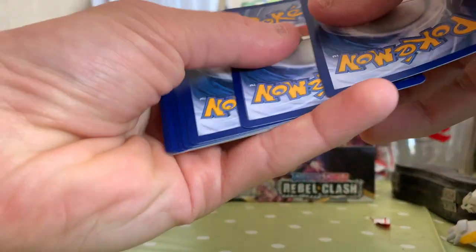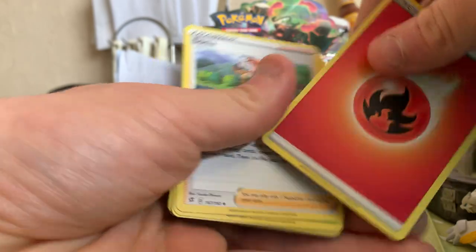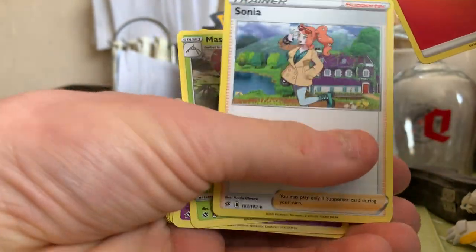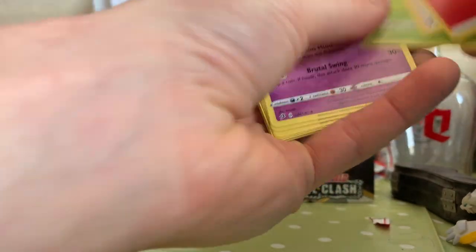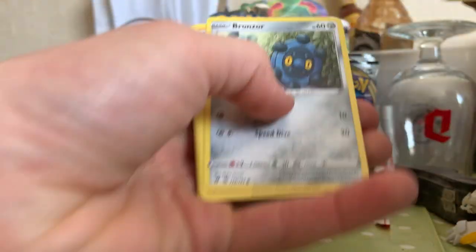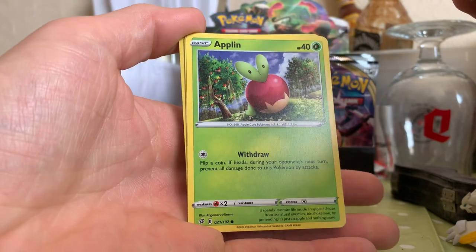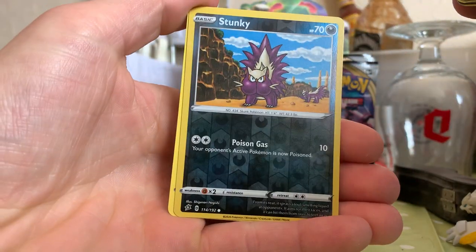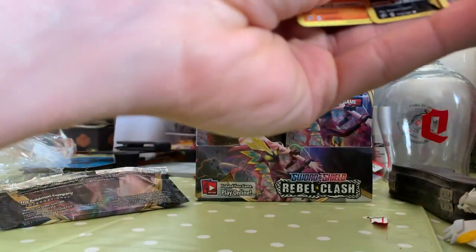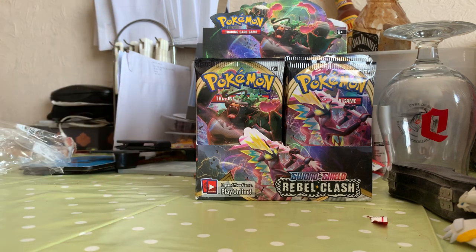It's a green card — code card there for anyone who wants it. Four from the back. First of all we've got a nice Fire Energy, Fire Energy, followed by a Sonia, a Masquerain, Hattrem, Bronzor, a nice Toxel, an Applin, a Galarian Darumaka, a nice Bunnelby, a reverse Donphan, and for the first pack a regular rare Barbaracle. Not a bad first pack, though I think we could do better.